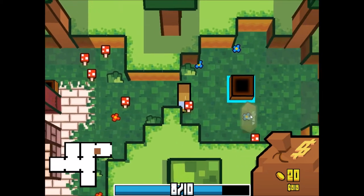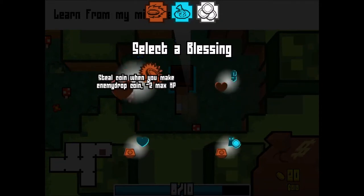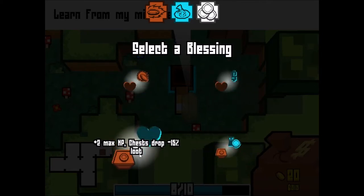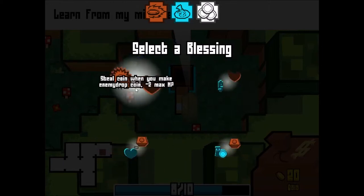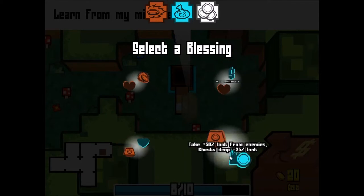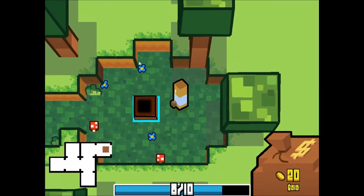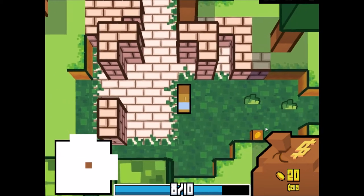So the map — oh, what is this thing over here? Learn from my mistakes. Select a blessing — what? This must be the perk system. Plus two max HP, chest drops 15% loot, steal a coin when you make enemy drop a coin. All coins are worth 20% and minus two HP. And take 50% loot from enemies, chest drops 25% loot — interesting. I'm going to try that one. Oh cool, right on. Moving on to the next level.